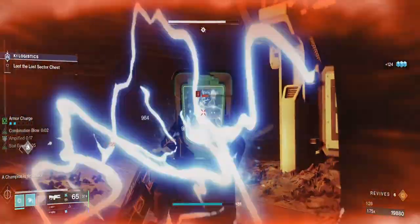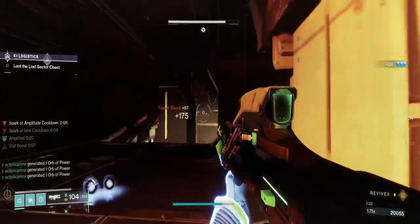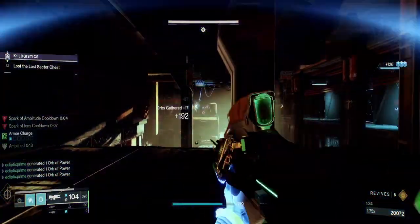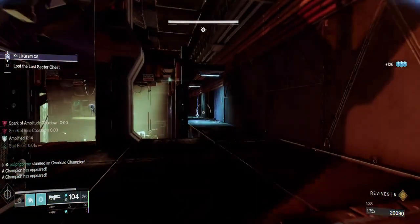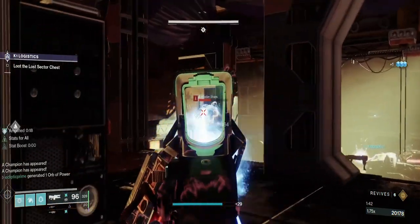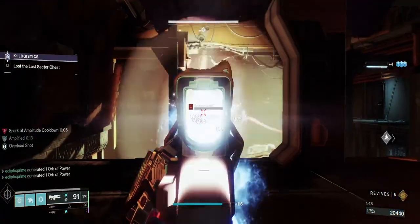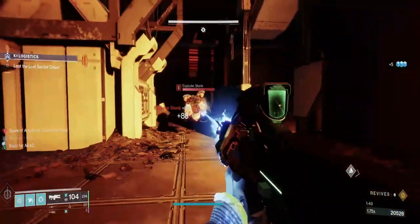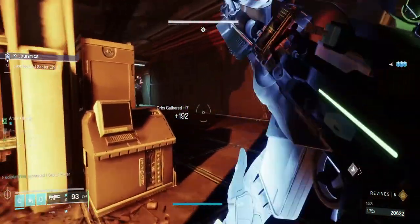You're going to have three to four Shanks — two on the right side that can do some damage, and others on the far side. You can stun the Overload if you like. You will have one Overload coming in aggressively, so have something ready for him and wait for the Overload to get close to you. You don't want to stun him on the bridge — you want him to get out of range of any shielding from the Barrier. Preferably get him right over here — that'd be a perfect spot.